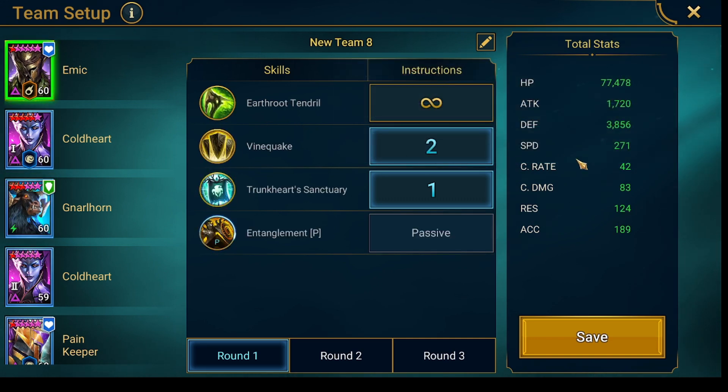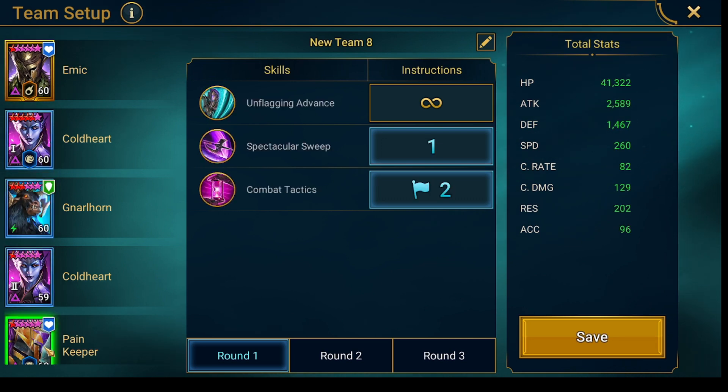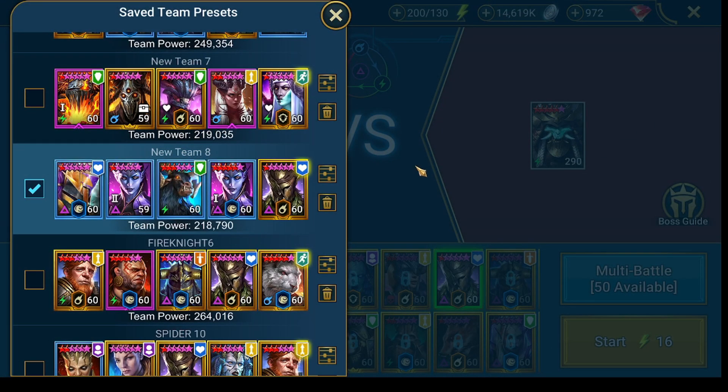Let's check out the presets right here. It's also the 271 Emic — that's really nice. One Cold Heart, another Nullhorn, another Cold Heart, and a Pain Keeper. Those are the stats and presets.